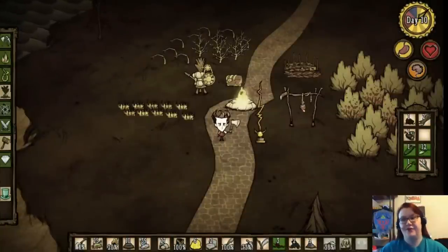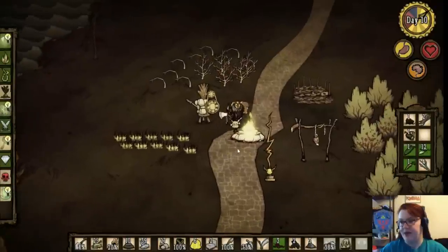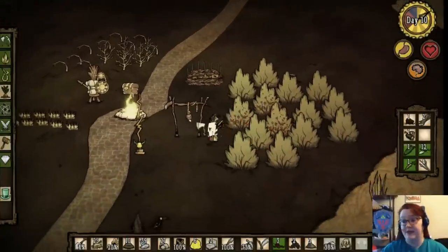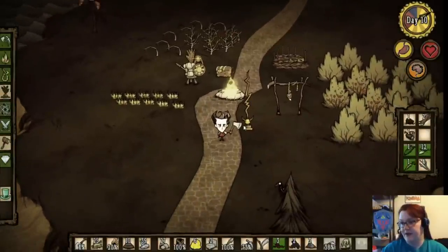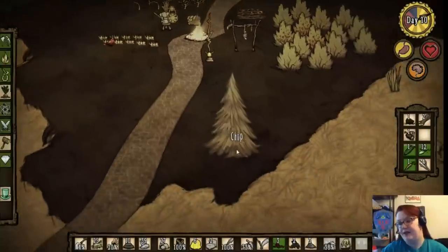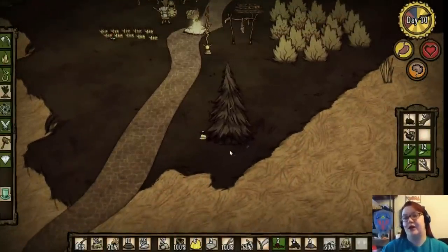Hey guys, welcome back to the Don't Starve Survival Guide. As you recall in our last episode, we got our camp all set up, we got our twigs, we got our one little basic farm, we got tons of berry bushes and a little bit of grass. I can tell, because I left the game last time with my axe in hand, that our mission for today is to chop trees, because we were going to work on that alchemy engine.